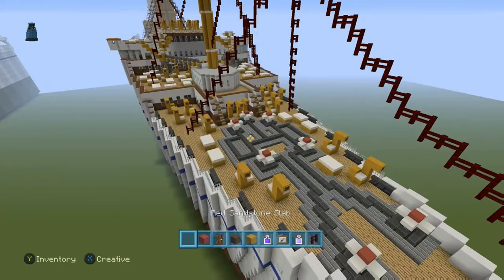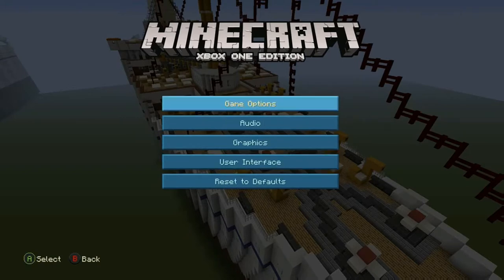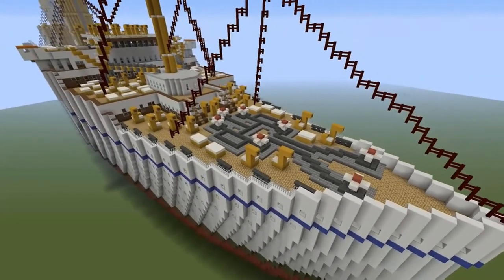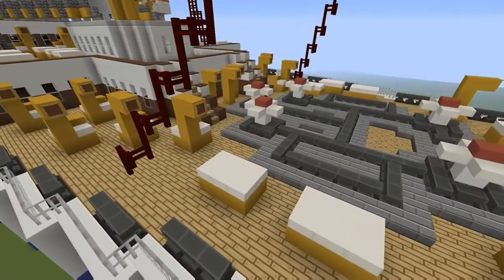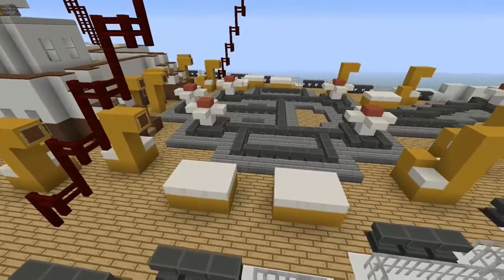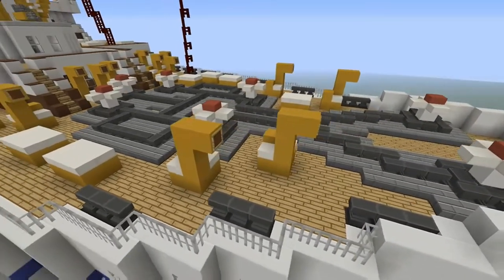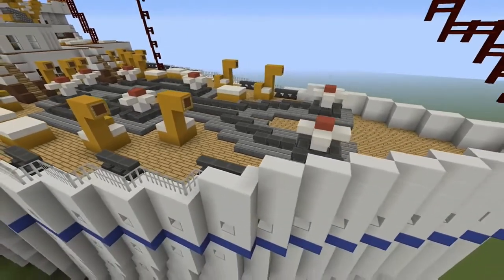Let me get rid of this for you — I didn't want that in the way anyway. There you go, guys, you can see a bit more clearly. The detailing on this is incredible. R&D designs, they know what they are doing. They have worked their socks off on this boat — or cruise liner, whatever you want to call her.